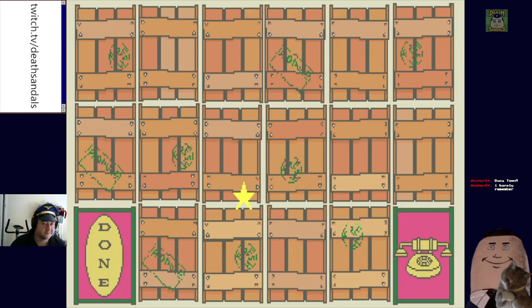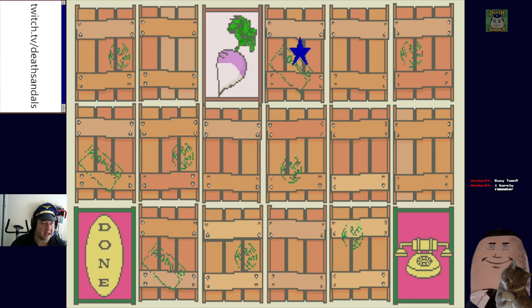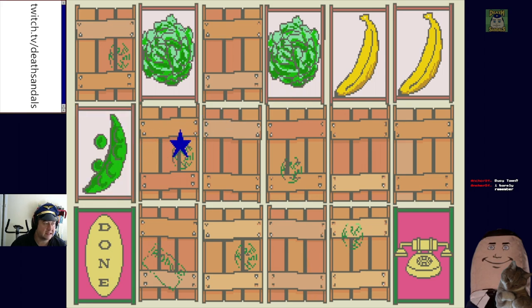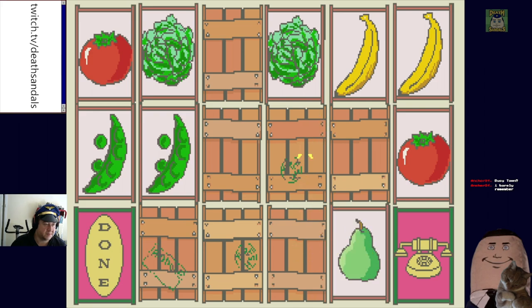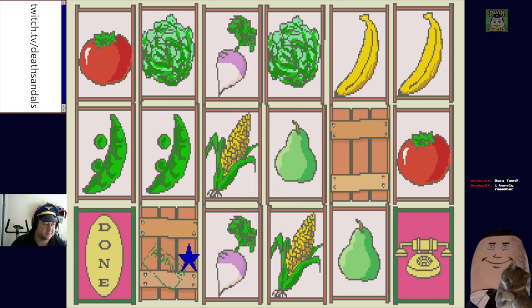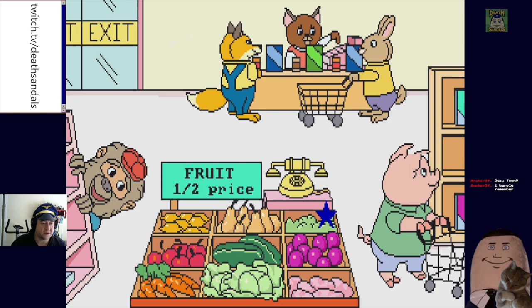Let's get some fruit. "The grocer needs help sorting his fruits and vegetables. To help, put your star on any box and press an action button. The box will open up and you'll see a fruit or a vegetable. To find the one that matches it, put your star on another box." All right, I think we can work out the memory game. There's some turnips, some lettuce, banana, peas — these are just really easy, aren't they? Pumpkin, tomato, pear, corn, turnip. I haven't had turnips for a while. Yay.